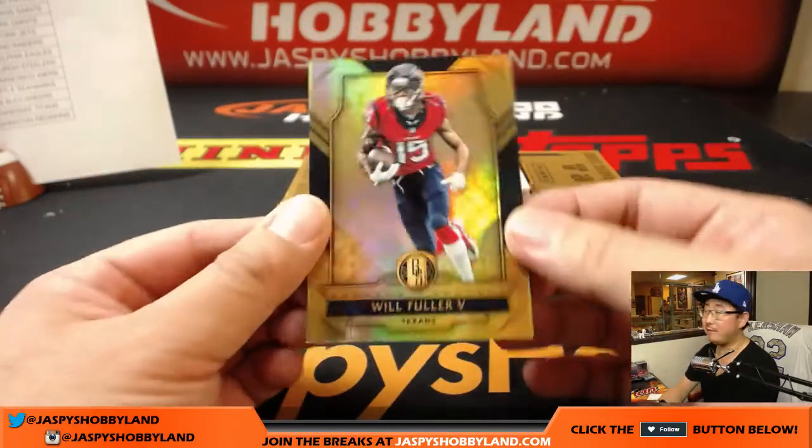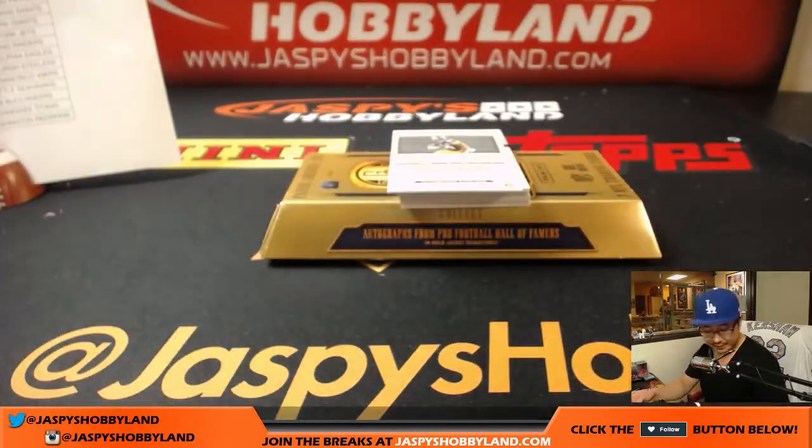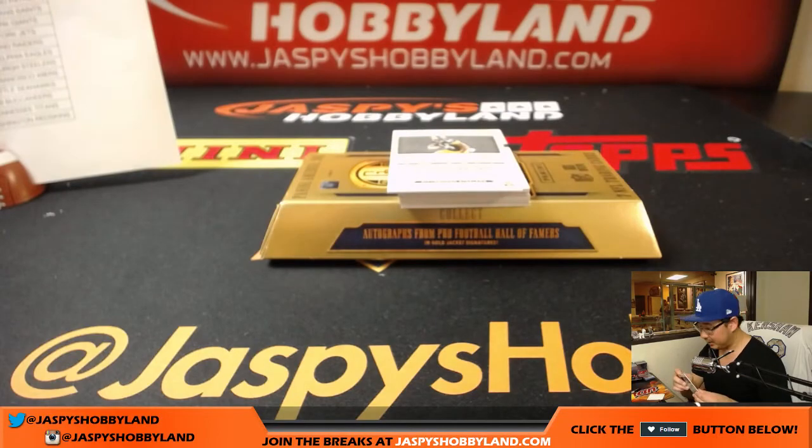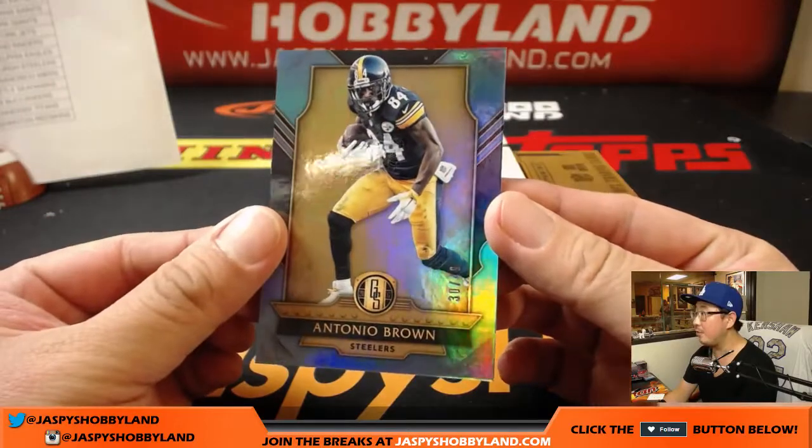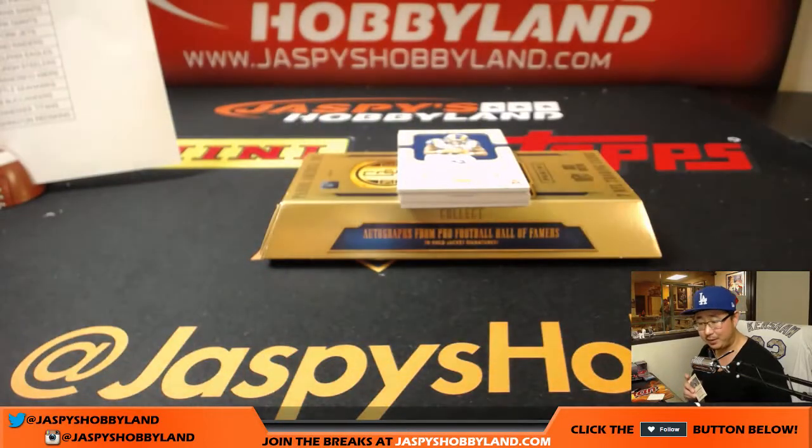All right, last box — good luck everybody! Will Fuller, 12 out of 79. I'll post the second half of this once I'm done with this break — that goes to the Falcons for Adam. We've got Antonio Brown, 30 out of 49 — will he be happy this weekend? Another one — Adam Kupperman. That's another run, nice.